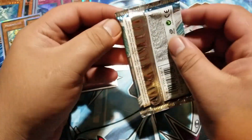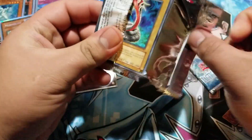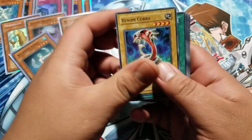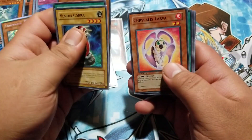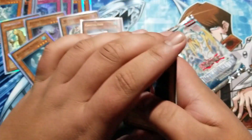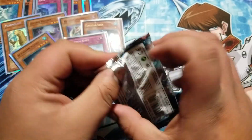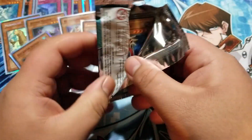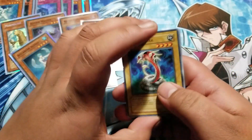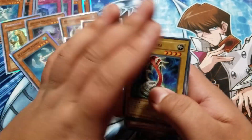All right, we got two packs left. Venom Cobra, Flint Missile, Flint Lock, Chrysalis Larva, and Double Summon — that's a new card. All right, we got one pack left. Last pack luck, let's go! Give me a Rainbow Dragon. If not, I'm dead serious dudes, I will buy a box. Hunter Dragon. And I'm shot.